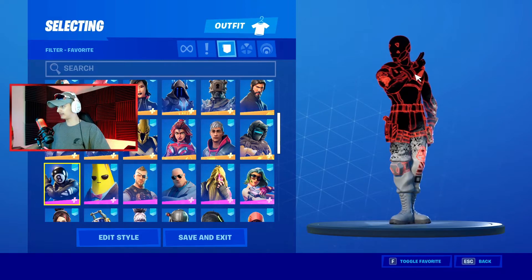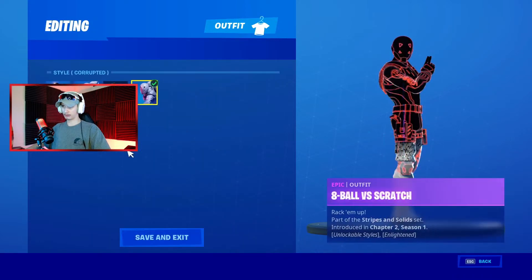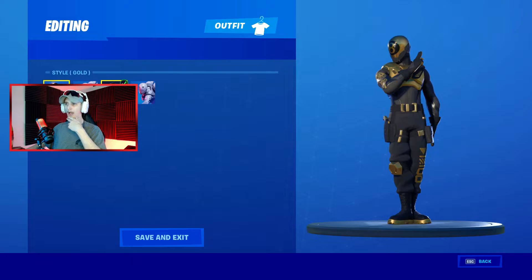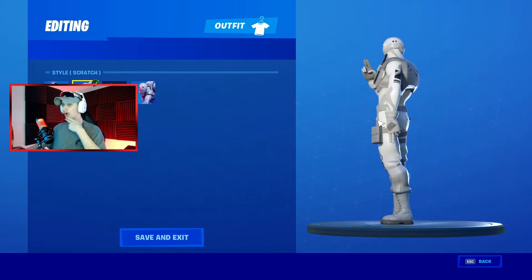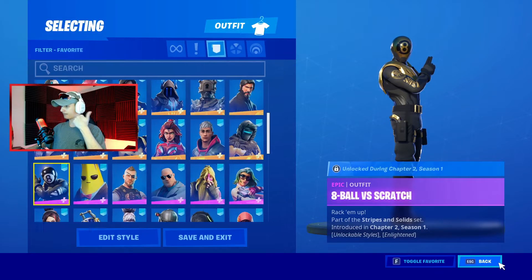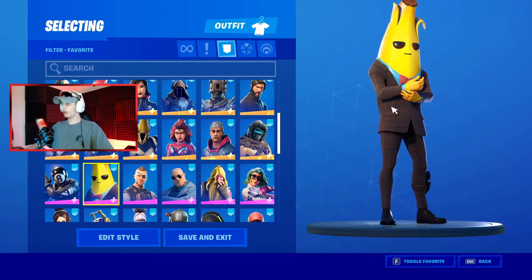We have Eight Ball versus Scratch — we did not get the glitched version done, but there he is in all his glory. I'll show his edit styles as well. We didn't do the gold one, but we have the all-white which is clean — for Shadow and Ghost, from last season, Chapter Two Season One. Now, Agent Peely — we need to let go of Agent Peely. We need to just let Peely be his own thing.